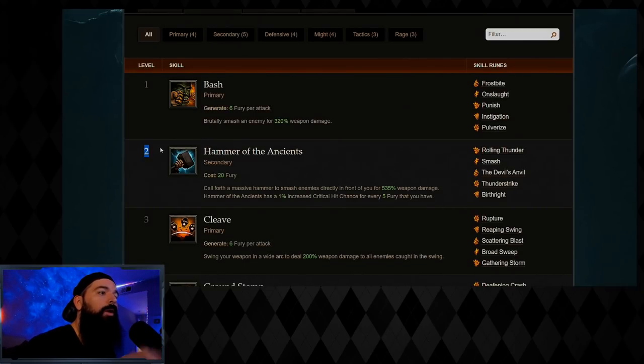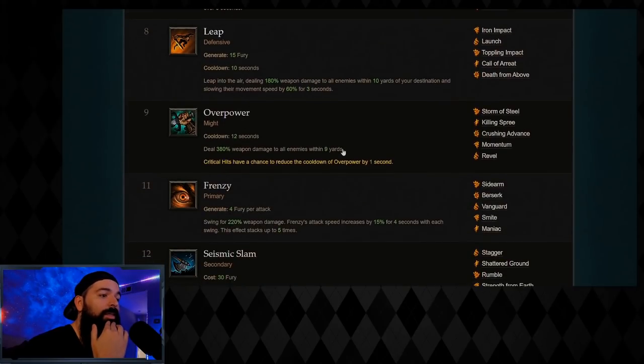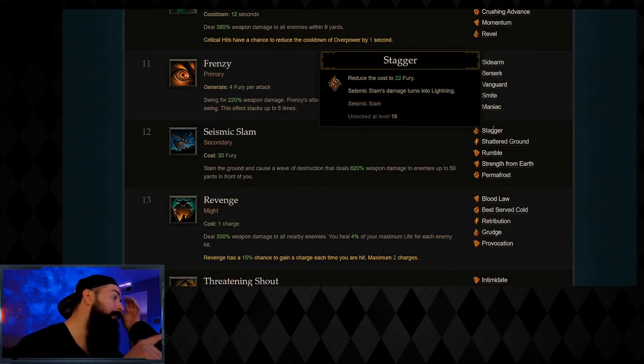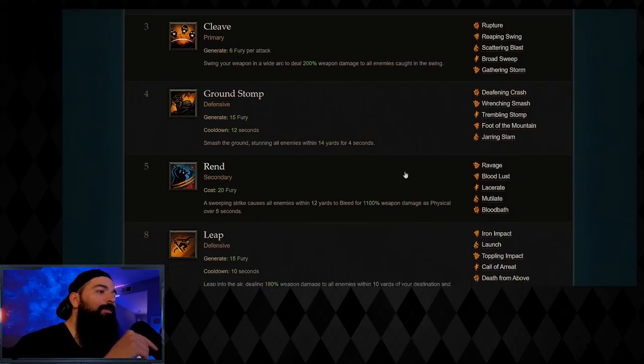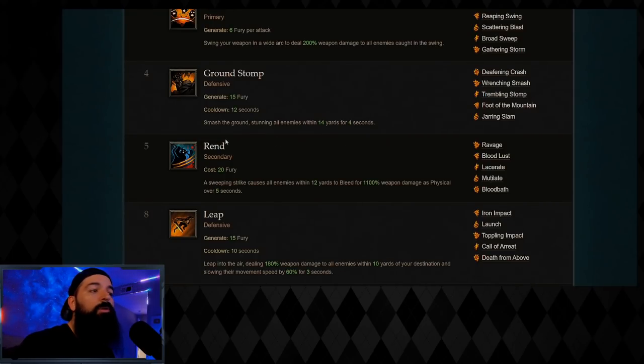In terms of active leveling skills: if you get the HotA bracers, you get Hammer of the Ancients right away at level 2. If you get the Seismic Slam bracers, you get it a bit later around level 12. For Seismic Slam, I'd focus on the Stagger rune — it's the first rune and reduces the fury cost dramatically from 30 down to 22. For HotA, I'd stick with Rolling Thunder because it gives a 22-yard AoE cone, whereas HotA normally has a small AoE.